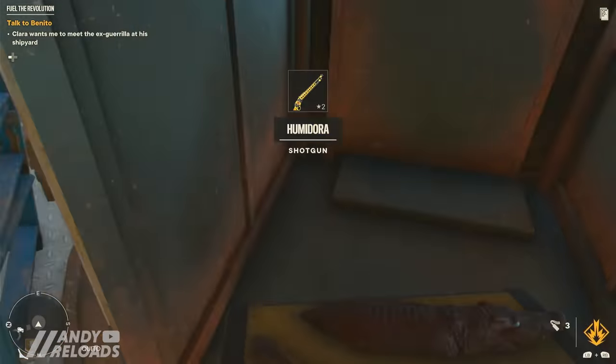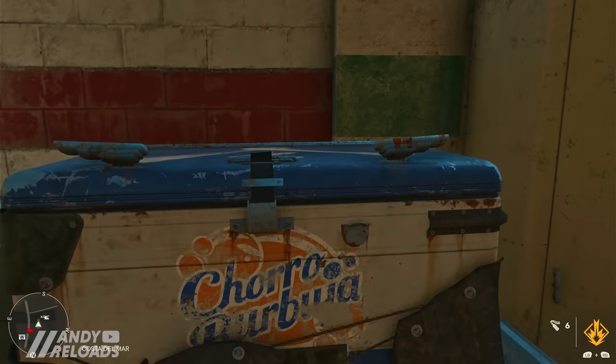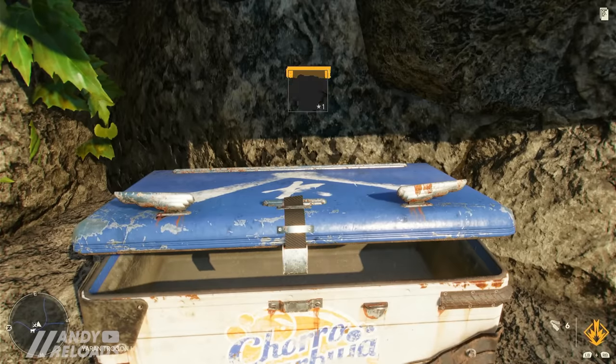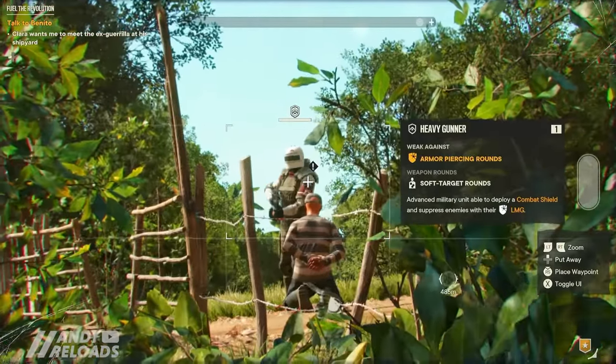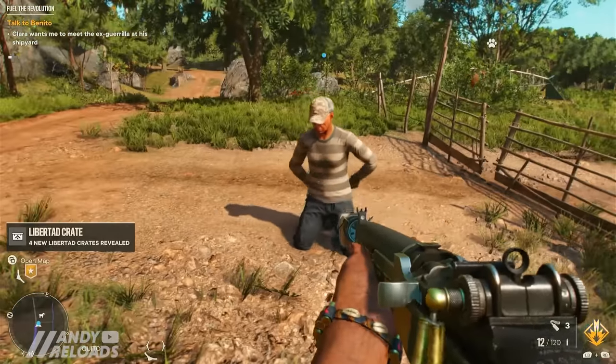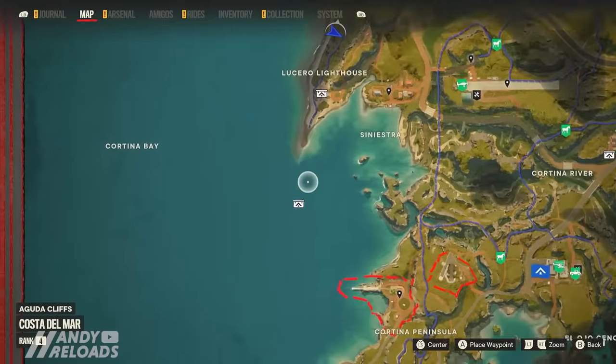The first chest to know is the Libertad chest, which contains gear pieces and weapons — all random. You could pick up an SMG or a new pair of trainers. The good thing is if you free hostages around Yara they'll reward you with info and locations, and all of these chests will then pop up on your map, which is very useful.